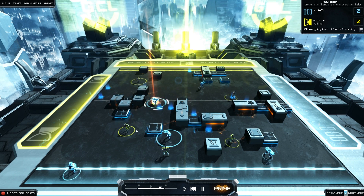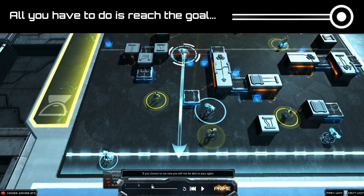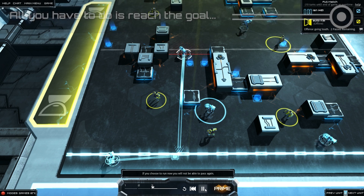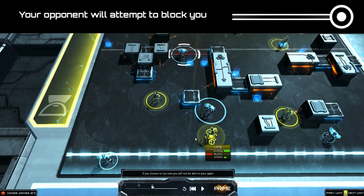Good morning, my name is Ian Hardingham. I am the designer and lead programmer on Frozen Cortex, the future sports strategy game from the creators of Frozen Synapse. I am here today to tell you how our artificial intelligence works.